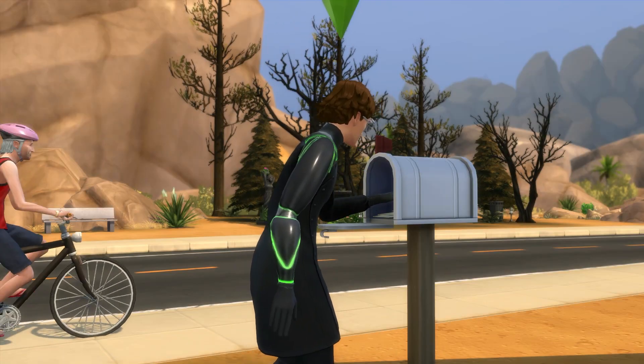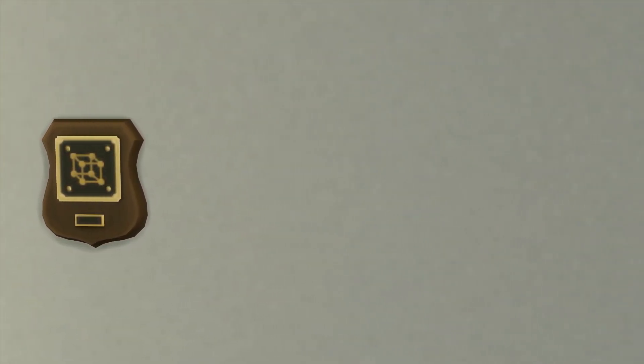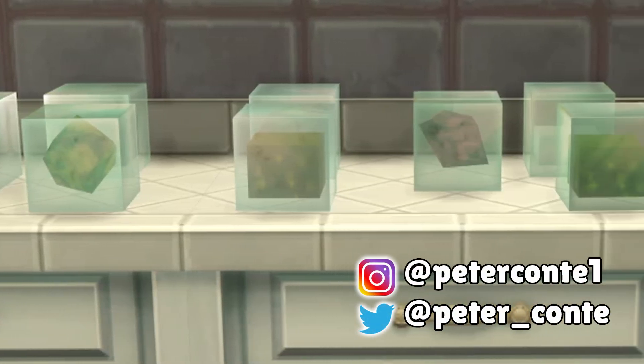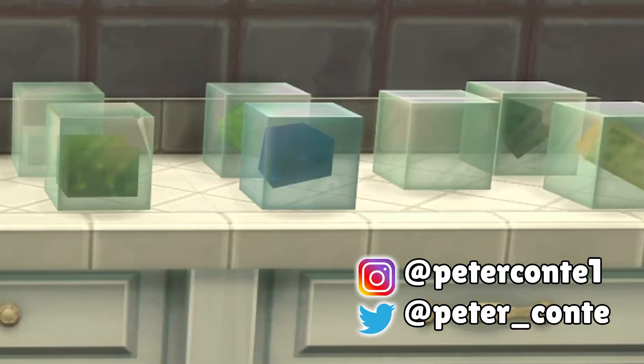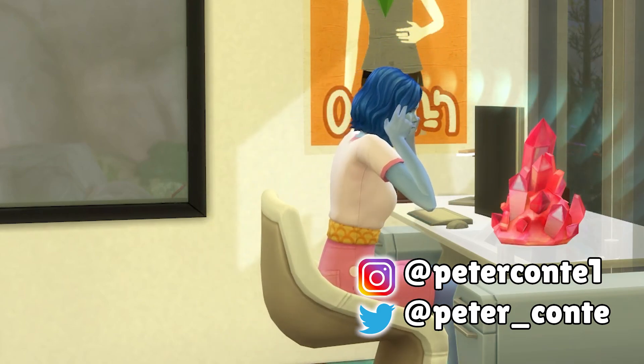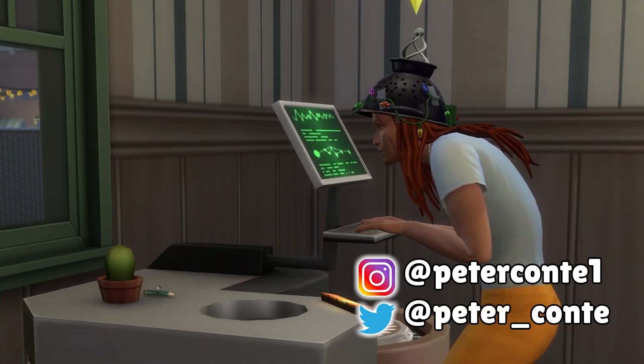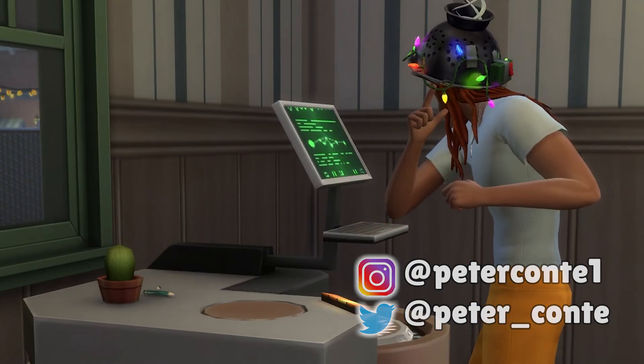When you complete the collection, you'll be given a cute plaque for your efforts, which can be nice to display. And with that, we're at the end — that's a complete guide to collecting elements in The Sims 4. If you enjoyed or found this helpful, please subscribe and leave a like, I would really appreciate it, and have an amazing day. See you later!